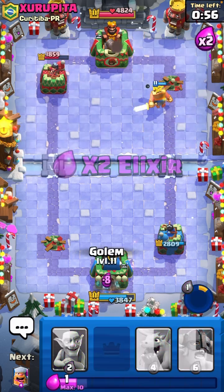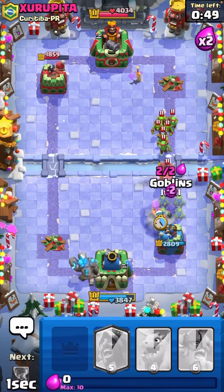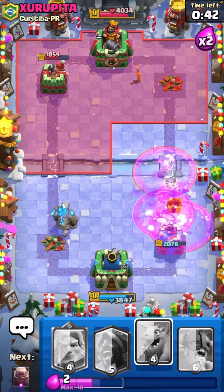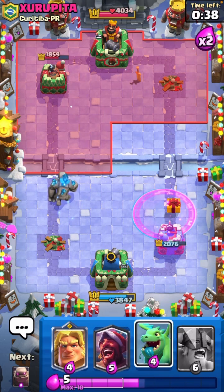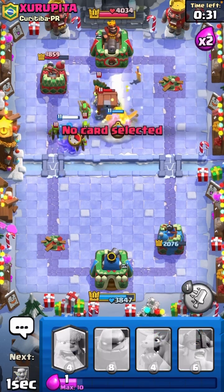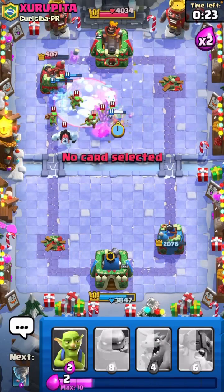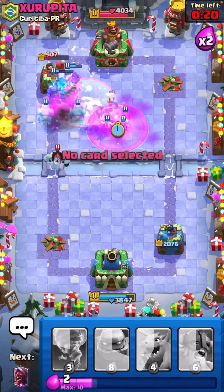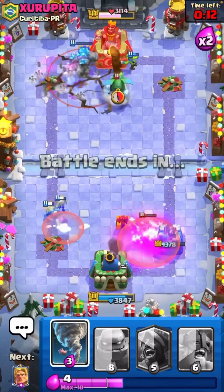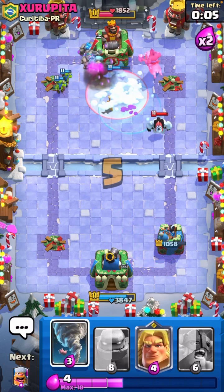I'm just going to go ahead and use this. I need to defend this really well. Oh my god, that was beautiful! I'll wait and see what he does here. Nice — I'm going to use the Golden Knight dash. Hopefully it'll kill literally everything. I literally dashed on two bullets. I'm going to go ahead and Lumberjack. Oh my god, what just — how did that clone? That's a lot of damage. I'm not actually going to defend — I'm going to go for the three crown here. Let's see if I can get it — that'd be six for six, three crowns.